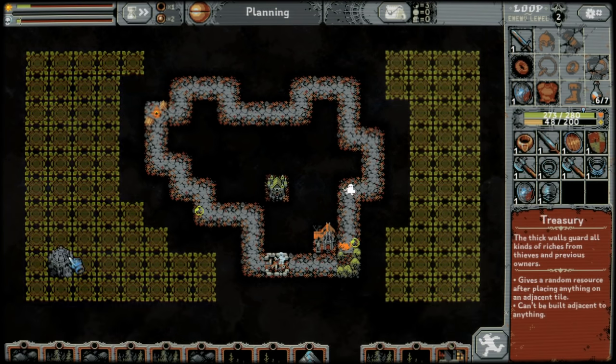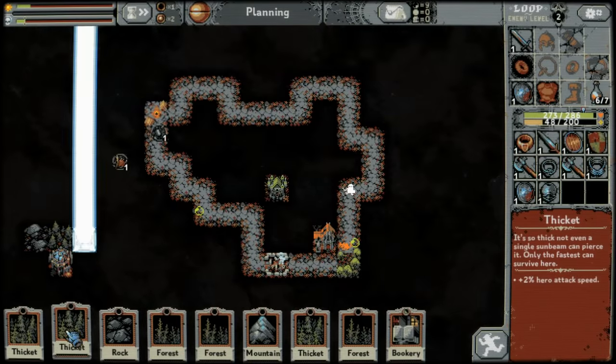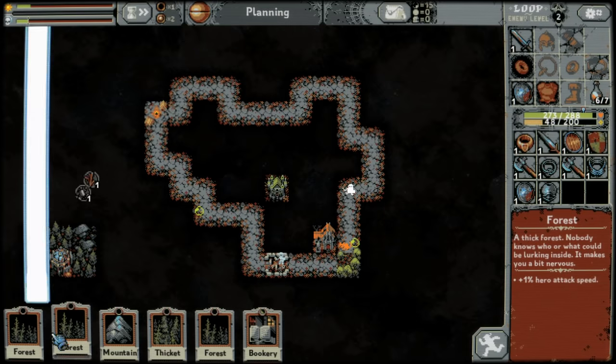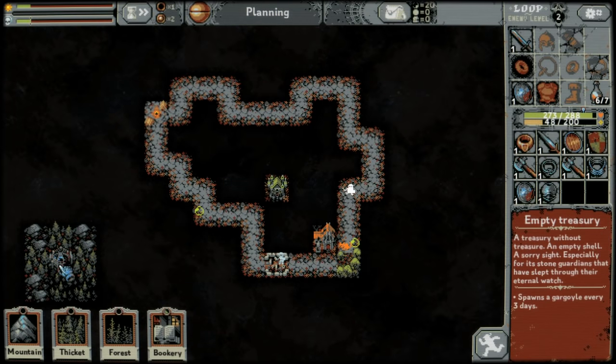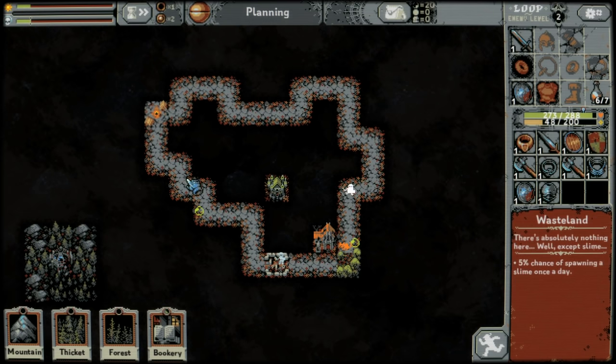Treasuries give you random resources when you place other buildings next to them. If you fill in all the tiles next to a treasury, it'll give you a bonus bunch of resources, and then the treasury will turn into an empty treasury, which spawns a gargoyle every three days that flies over and lands on a totally random tile each time.